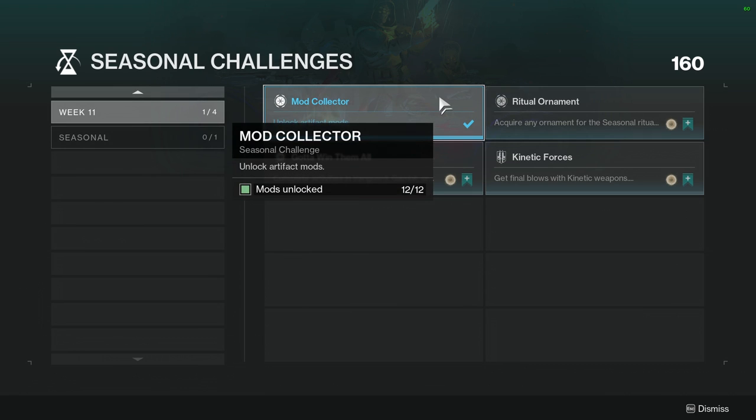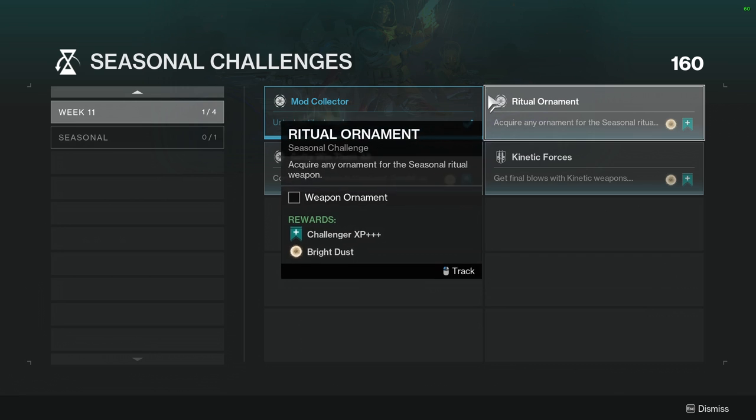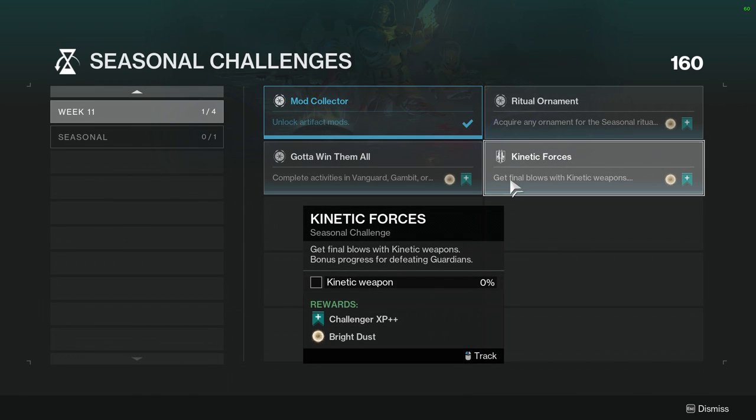Starting off, we're looking at the Mod Collector challenge - just unlock artifact mods. If you're keeping up with the story you should have gotten this long ago. Ritual Ornament requires you to acquire any ornament for seasonal ritual weapons. Gotta Win Them All means complete activities in Vanguard, Gambit, or Crucible playlists - bonus progress for completing Vanguard playlist at advanced difficulty or higher, or for winning Gambit or Crucible matches.